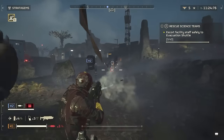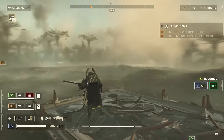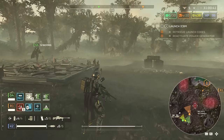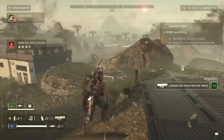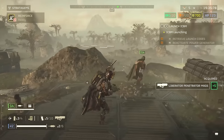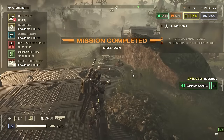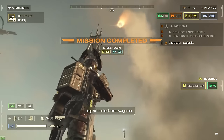Instead, speed and mobility should be at the centre of your tactics and planning. Aim to push straight to objectives and clear those as fast as possible, then immediately bail out and head for your next destination. If you are getting overrun, it may be worth leaving the area entirely — this gives you the option to draw the bots away while you circle back, or to move on to other tasks until the heat dies down and you can finish the job.